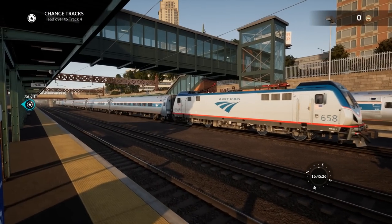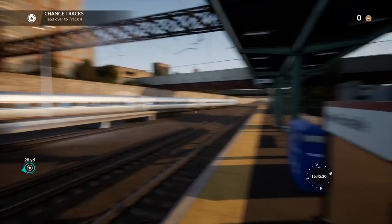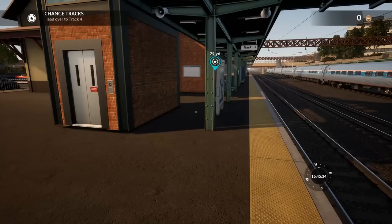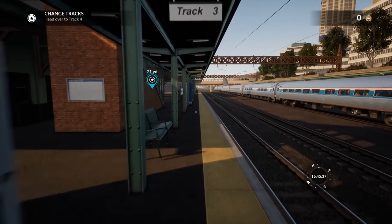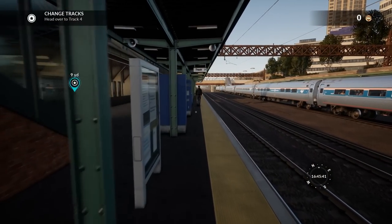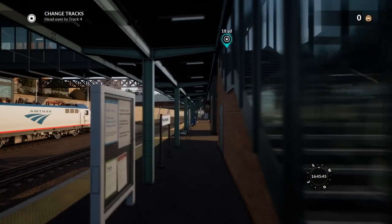I just wanted to show you guys that first little part. Now we're ready to actually travel somewhere. We are at New Rochelle, I believe — I don't even know if I'm saying that right. We're going to actually pass through the same station that the tutorial was on, and then we're going down to Penn Station, which is in New York City. We've got a bit of a ways to go here — I think it's like 15 miles worth of track.